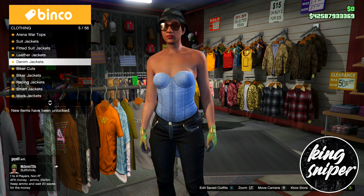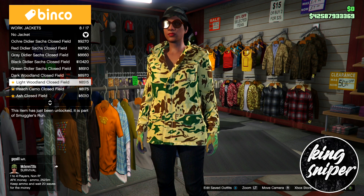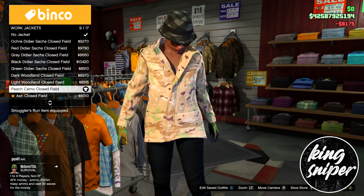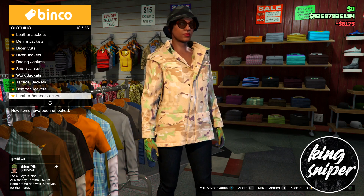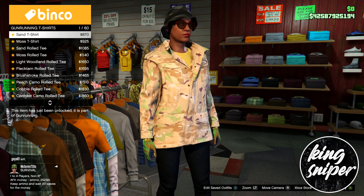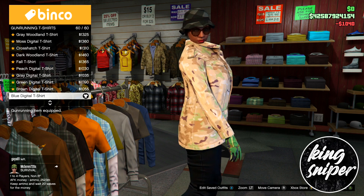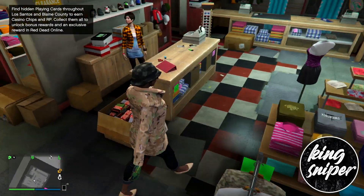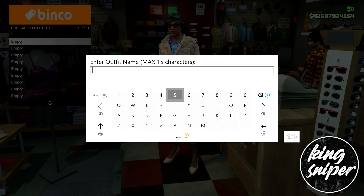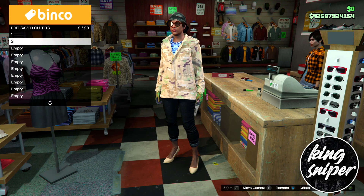Once you've done that, go to the top section and go down to work jackets. Put on the peach camo closed work jacket. Then go down to gun running t-shirts and put on the blue digital t-shirt — it's right at the bottom. Then save this outfit into slot two.